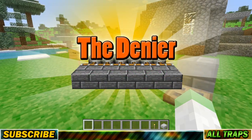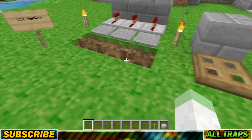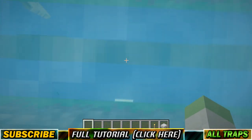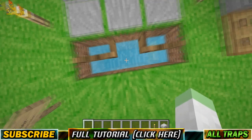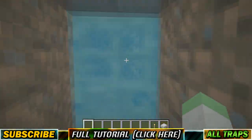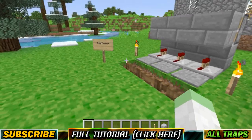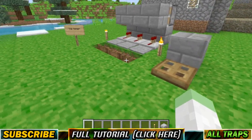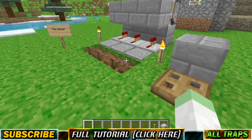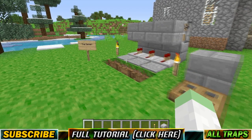Our first trap is called The Denier. It's a real simple one, doesn't take much to build. If I were a zombie and I stepped on this pressure plate and got knocked in, I'd try to swim up but I can't because of these fence gates, so I drown. However, if the player accidentally stumbles into one of these, there's a convenient exit so you can get out without getting harmed. If you want a complete tutorial on how to build it and some practical application, check out the full tutorial.